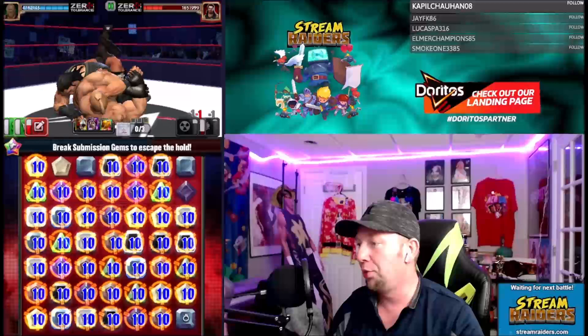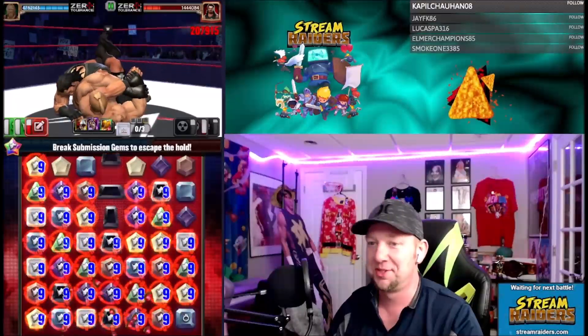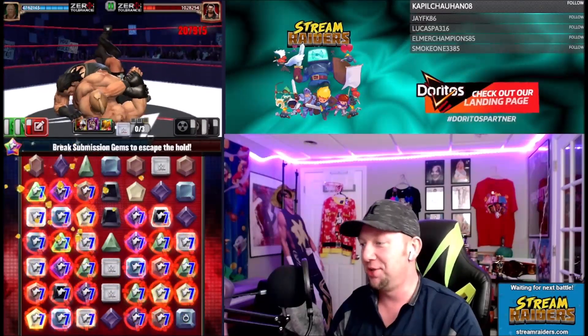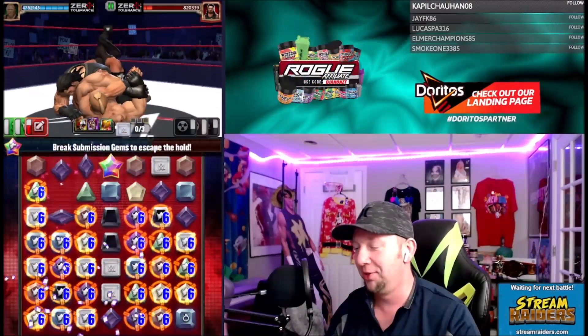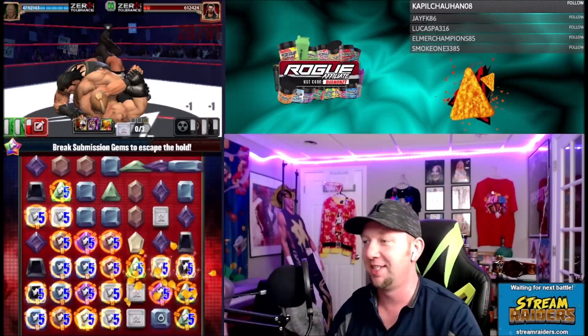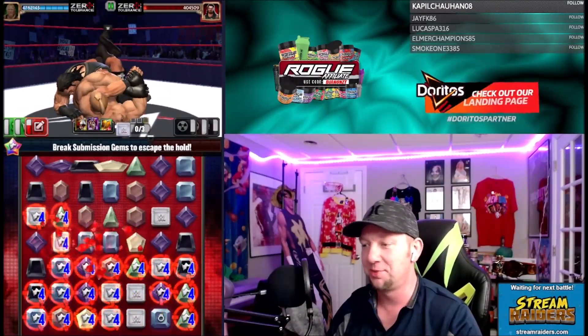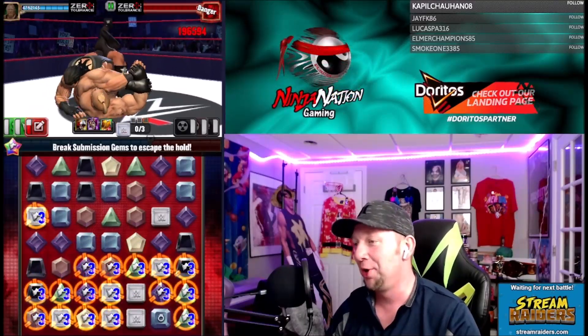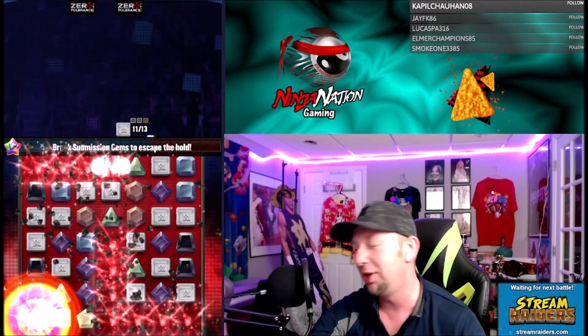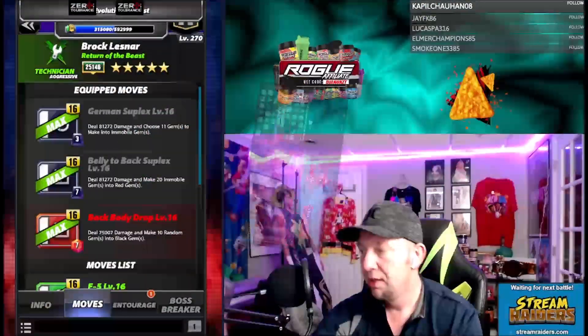Best submission wrestler in the game — Brock Lesnar — and it ain't even close. We do have one more set to check out. We'll get a full swap out of the moves here and I'll show you the other three moves, but it ain't gonna be like this. That's that set right there. We'll go check out that four-star move in that setup.